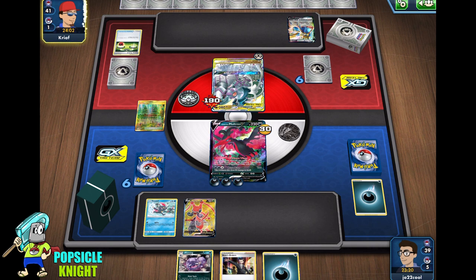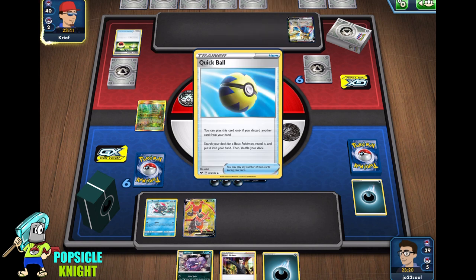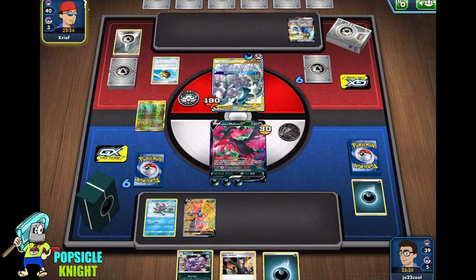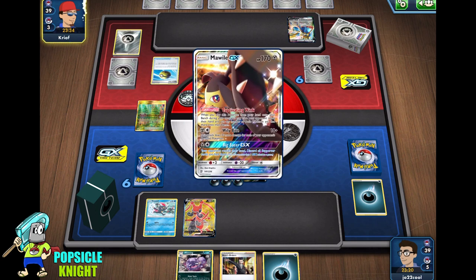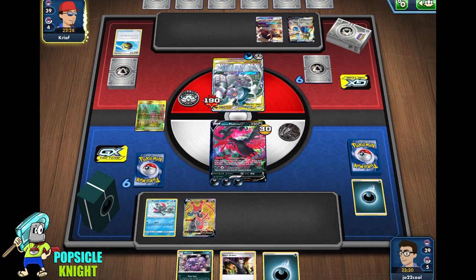Admittedly, Galarian Moltres V is actually really good — it energizes super fast and can hit for 190. Although that chip damage it does to itself is a little detrimental, making it easier to get knocked out. A lot of my gameplay I've won against Shadow Rider Calyrex VMAX a few times using this deck build, but I wasn't able to showcase Weezing in those matches. Moltres is just an all-around good card in my opinion — get one if you haven't already.